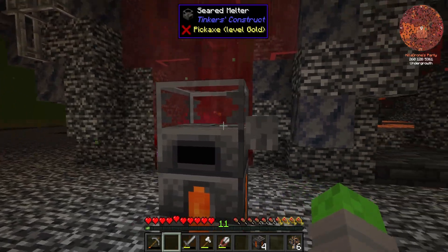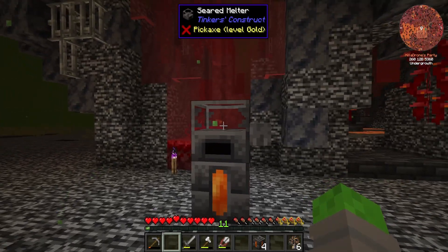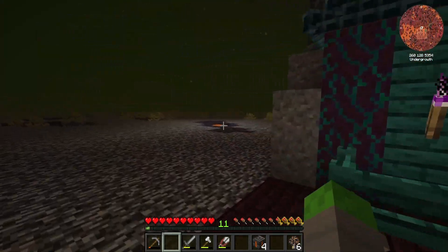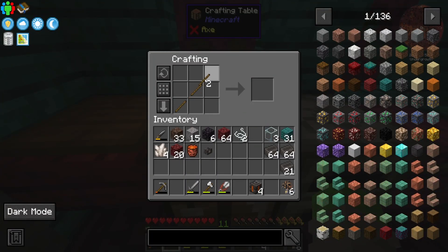Even though I now have my seared melter set up, we're kind of at a roadblock, because in order to move on to the full Tinker's Construct smeltery we need copper. And the only way to get copper is through fishing. So we need to make ourselves a fishing pole so that we can fish up some copper.